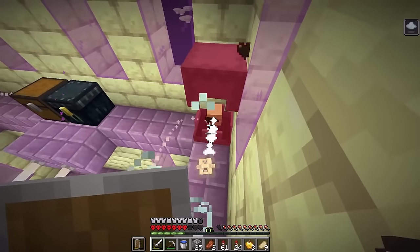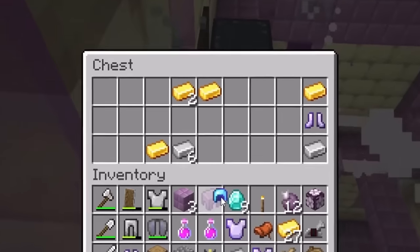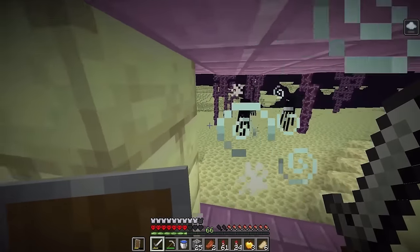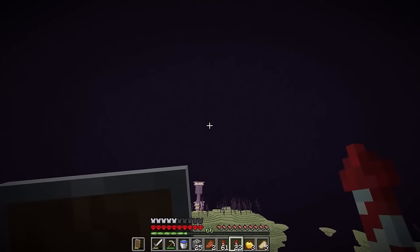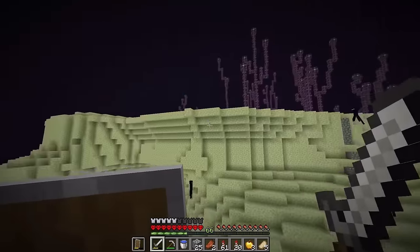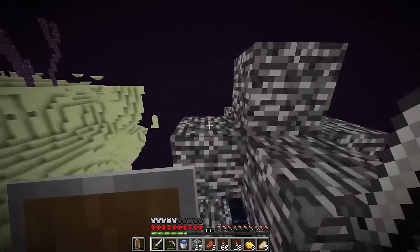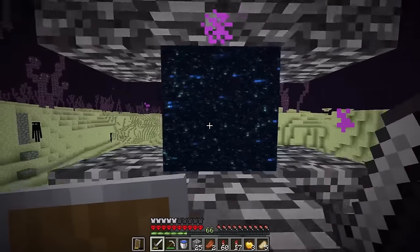Oh nice, we got one shulker shell! Oh my god, there's so many in here. Stop teleporting away. Diamonds! I'm going to die. Oh nice, another shell - yes, we got one more shell, perfect! Let's quickly equip our elytra back on and our portal should be back this way somewhere. There it is - let's fly on back through. And let's just fly on back through - yes!